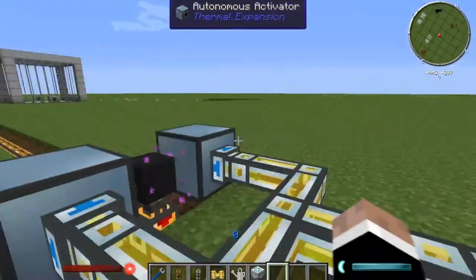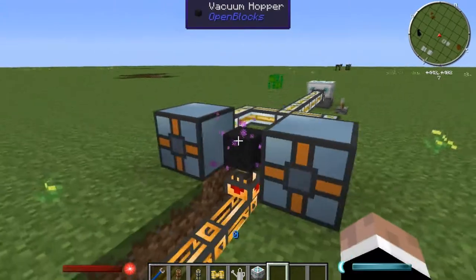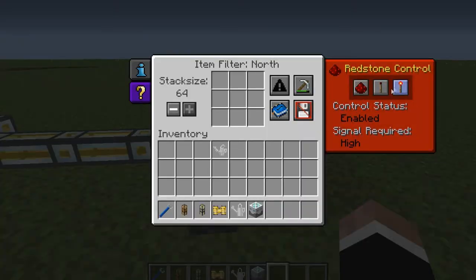You can have four, six, twelve, however many autonomous activators you want — I just have two for the sake of showing. I have the servo set to Impulse High, so when I flip the lever it'll turn on. If I flip it off, it shuts off. You can put it on low — same thing, just the opposite. If you wanted it to be on constantly, I do not suggest that because you will burn through your XP Essence Berries, they will despawn into thin air and you will have wasted them. I recommend either high or low.